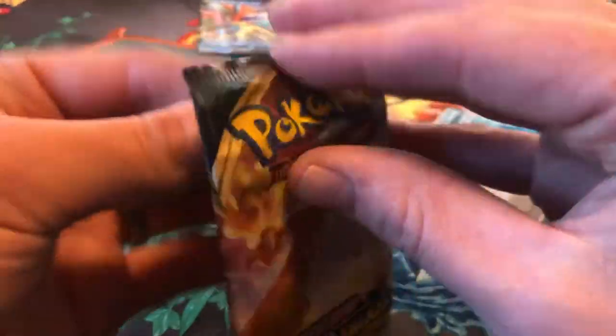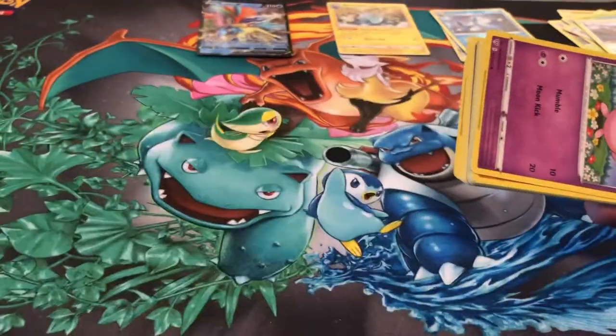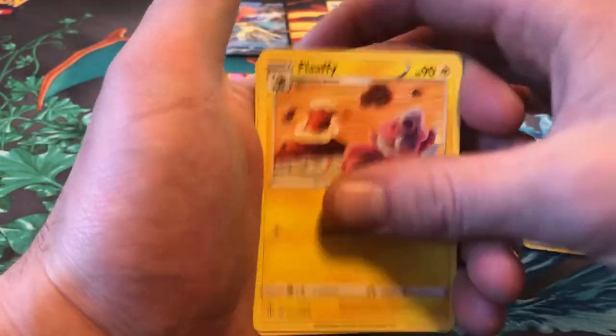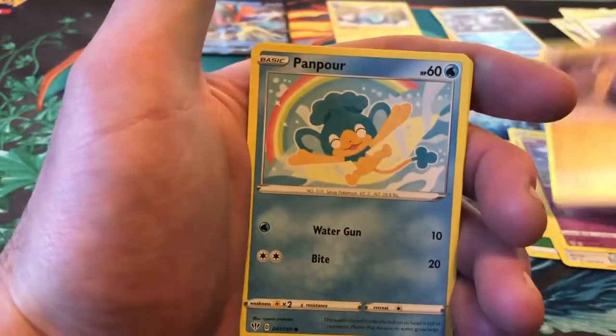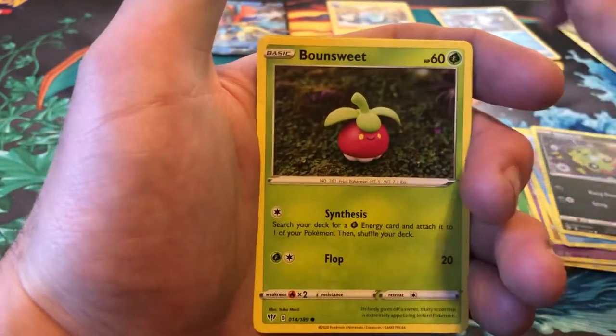Last pack, Darkness Blaze. Let's see if we can get lucky again. We got a code card. Leaf Energy, Flaaffy, Aridos, Familiar Belt, Jigglypuff, Diglett, Panpour, Spinarak, Bone Sweet.